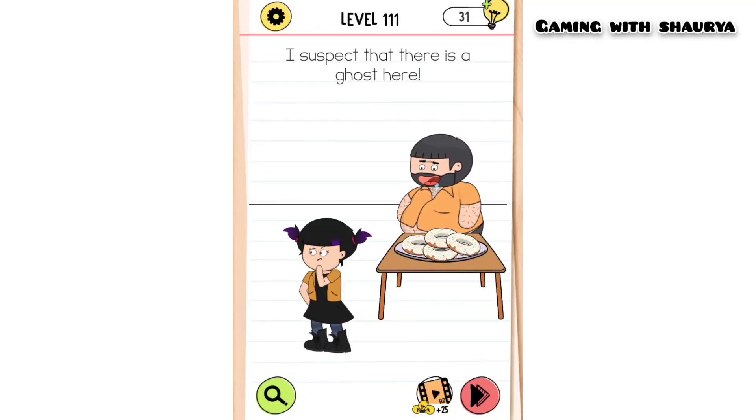Hey guys, please subscribe to my YouTube channel Gaming with Shorif for more solutions. Brain Test 4 level 111 — I suspect that there is a ghost here, so we have to find where the ghost is.